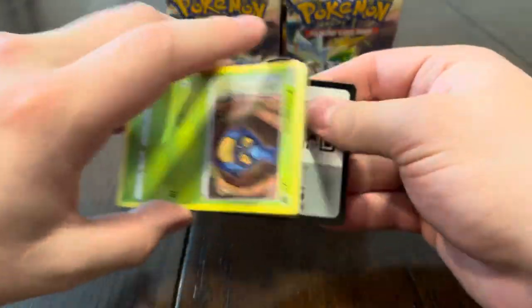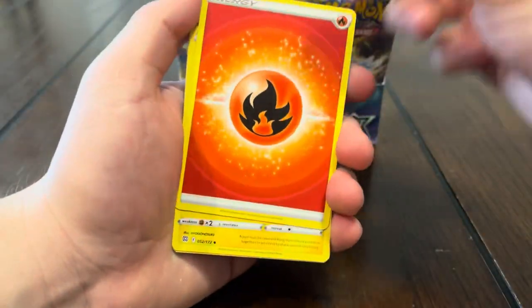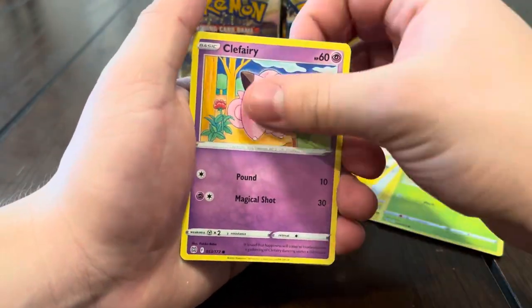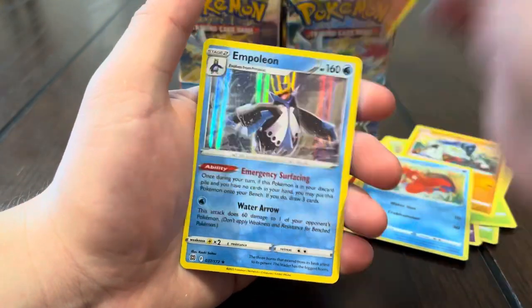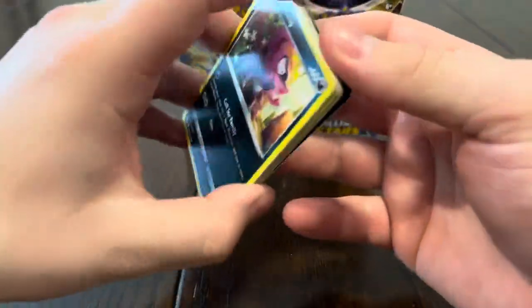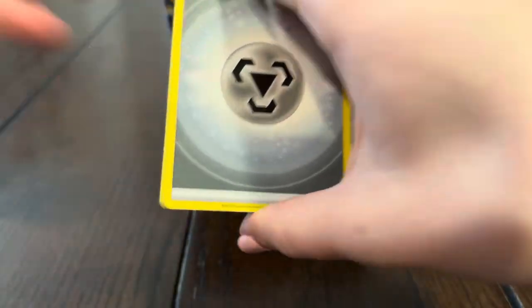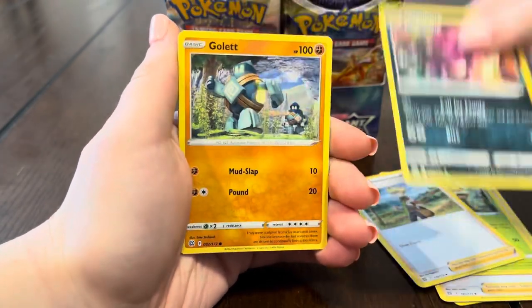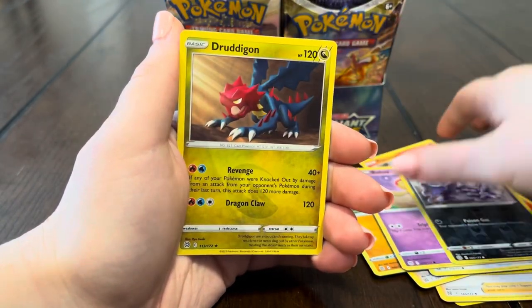We did pull one of our chase cards — the gold Zapdos! It's the last one of the birds that we needed from the set. Unfortunately it is very, very off-center, which does suck, but at least we pulled it. Next pack: Grotto Berry, Impidimp, Golett, Castform, Chimchar, Ball Guy, Grimer, and a Druddigon regular rare.